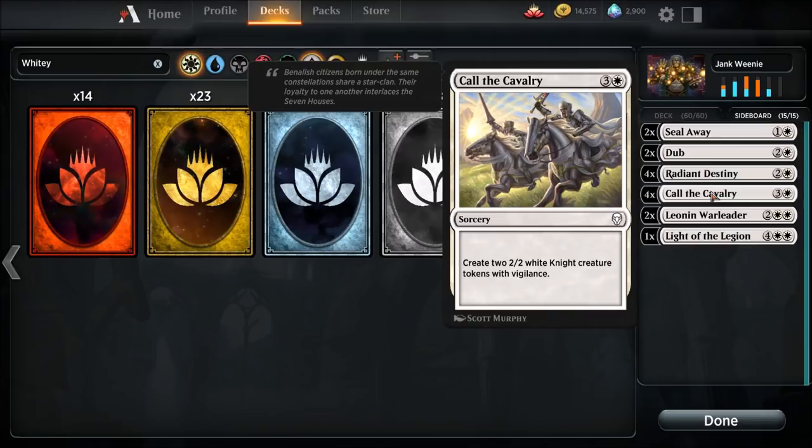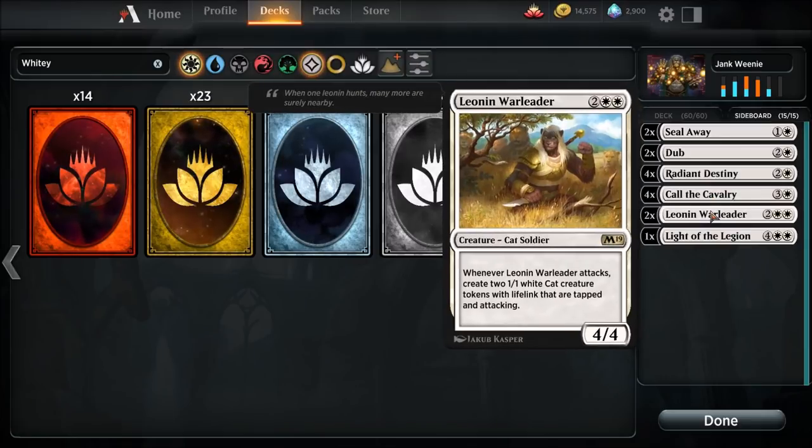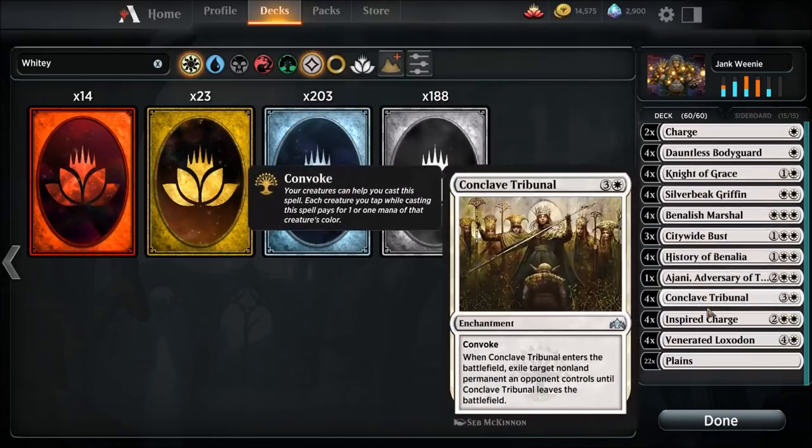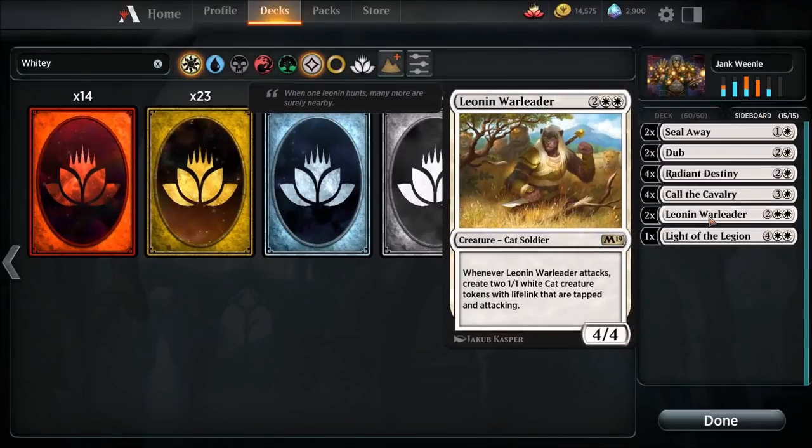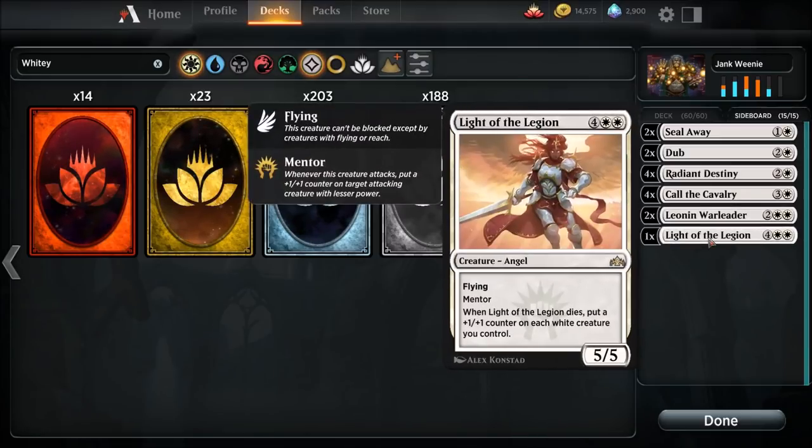Call the Cavalry — we're gonna run four. It creates two 2-2 White Knight creature tokens with Vigilance. This card you can easily substitute for your History of Benalia if you really have to. If you can get one or two copies of History of Benalia, by all means go for it. If not, Call the Cavalry is awaiting you — it's a common in Dominaria, easy to get your hands on. Two copies Leonin War Leader, because that's just nasty. If you don't have a bunch of Venerated Loxodons, throw in some Leonin War Leaders — it creates two 1-1 White creature tokens with Lifelink. Light of the Legion: when it dies, put a plus one, plus one counter on each White creature you control.